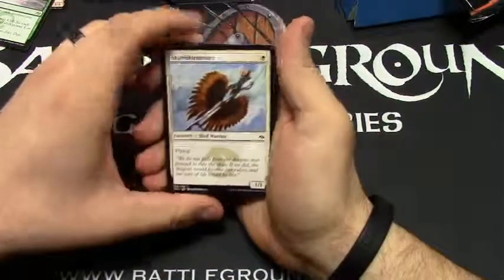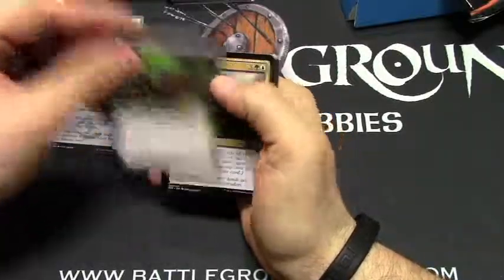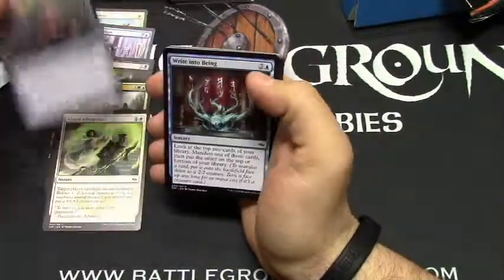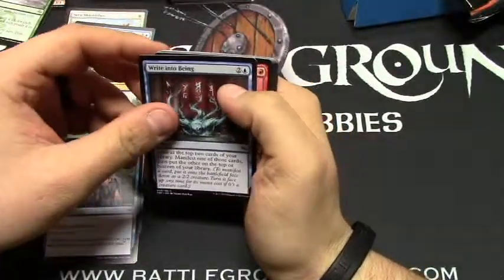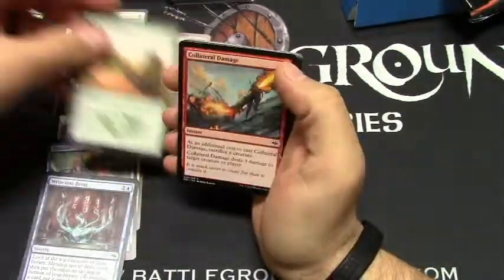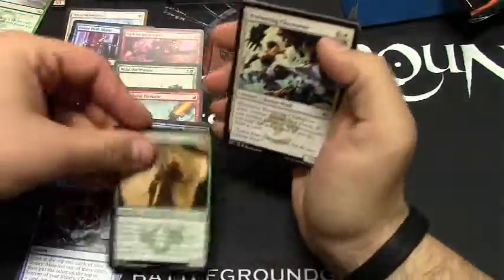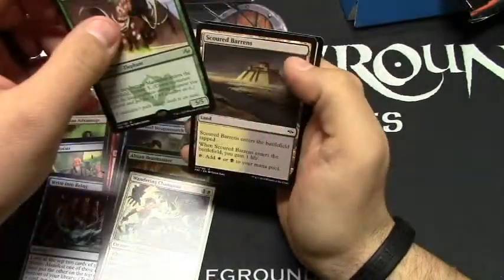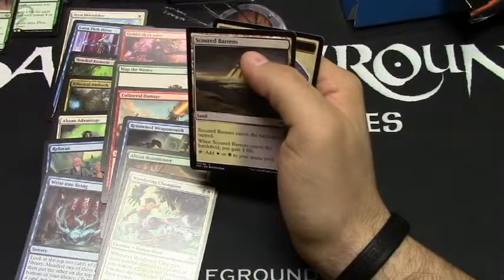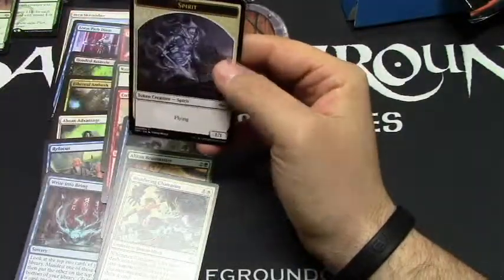Pack number two: Aven Skirmisher, Lotus Path Djinn, Hooded Assassin, Ethereal Ambush, Abzan Advantage, Refocus, Bring Into Being, Goblin Heelcutter, Map the Wastes, Collateral Damage, Renowned Weaponsmith, Abzan Beastmaster, Wandering Champion. And the rare is a Sandsteppe Mastodon — that's pretty cool, probably one of my top five to ten cards in the set. The land slot is a Scoured Barrens and a Spirit Token.